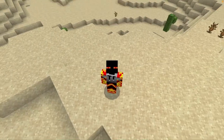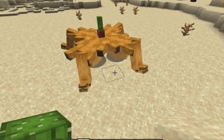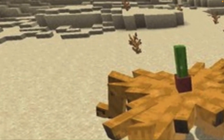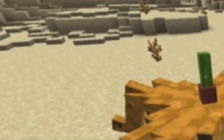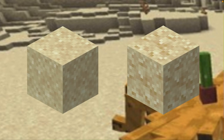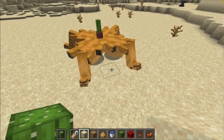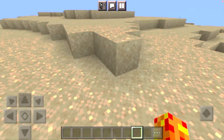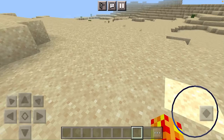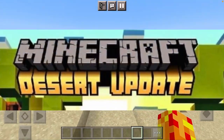Let me direct your attention to the top left corner of the screen. We can see sand, suspicious sand, but we can also see layered sand — and layered sand does not exist in the game. From that, the community, including myself, are beginning to think that Minecraft 1.21 is going to be a desert update.